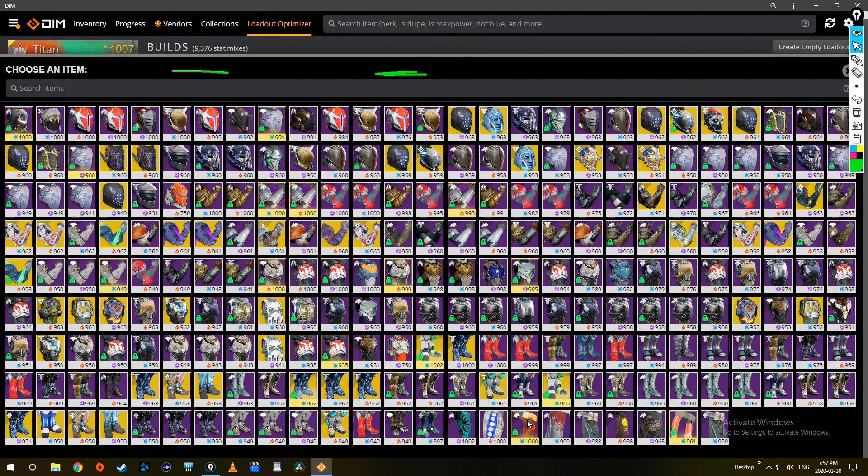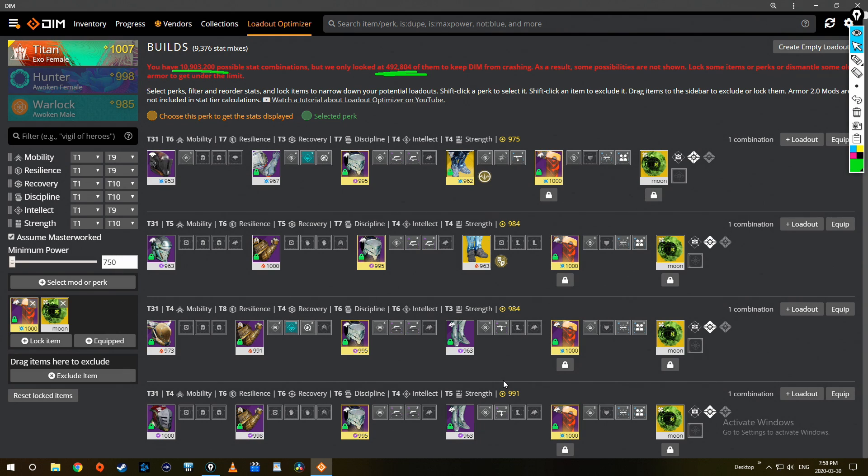Then I like to lock my mark, cloak, or bond — whatever class item. I recognize the affinity difference between class items changes what mods you can use, but these don't come with stat distributions anyway so it really doesn't matter. Now all my builds are going to show me the same ghost and cloak, and I'm down to just my four pieces of gear that I care about.